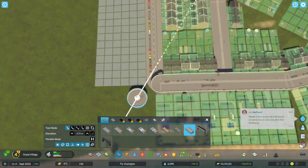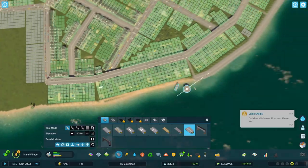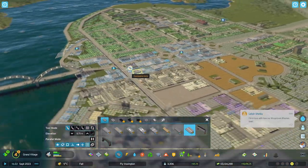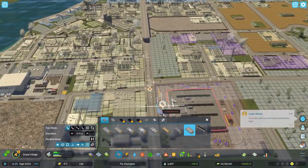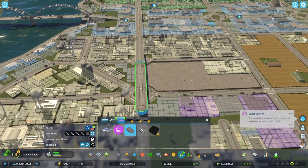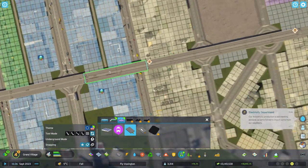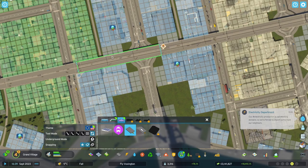Then I go to the public transport tab, select the tram tracks, and simply upgrade the pedestrian road to also have tram tracks using the replace tool. And look at that — we have a pedestrian road that now has tram tracks on top. Let's go!